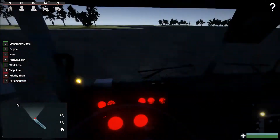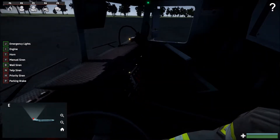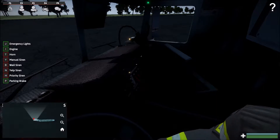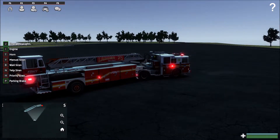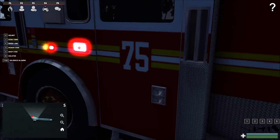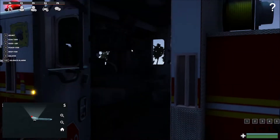It's all pretty much the same — they changed the interior a little bit. There's a phone and stuff which is pretty cool. We're going to set the parking brake, leave the lights on, turn the siren off. I'll keep the engine running — makes it more realistic. I'm going to get out and show you the ladder and how it works. You can even open up the back cab.